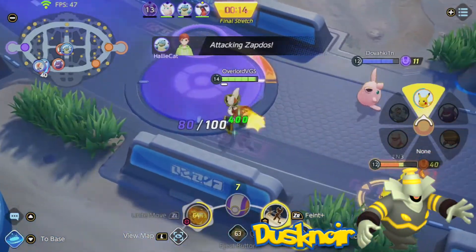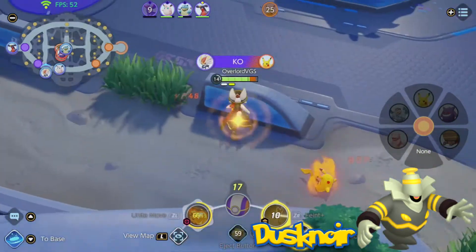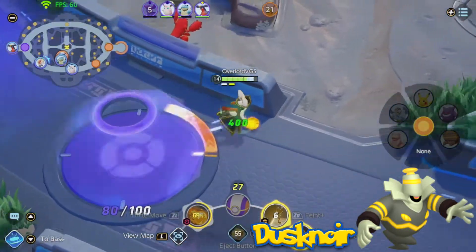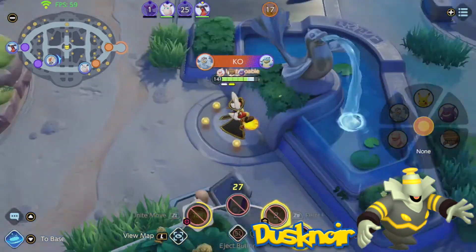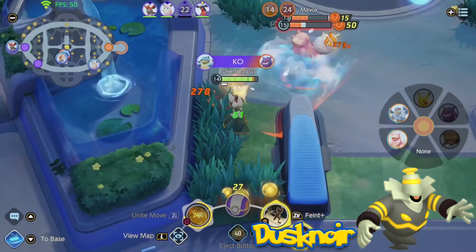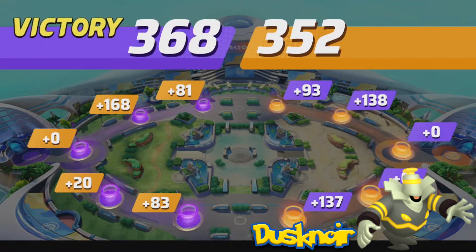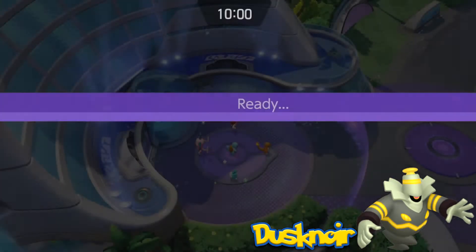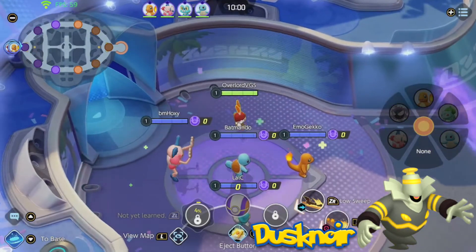Dusknoir takes the next spot on my list. This tanky ghost type gets a defender role from me, though I could see the support set working for it too. I like using Dusclops more in Pokemon battles due to its Eviolite tankiness, but Dusknoir's design has always been cooler to me, and seeing it in Pokemon Unite would be excellent. Shadow Punch could be one of Dusknoir's moves — a quick dash like Charizard's Fire Punch, allowing Dusknoir to quickly cover ground. It could also get Shadow Ball for dealing damage at a distance while lowering special defense.